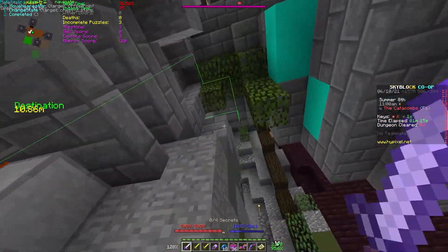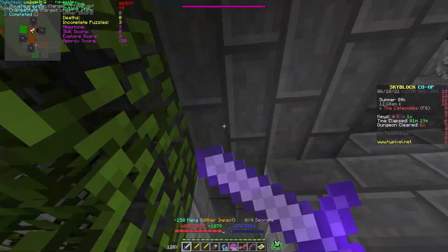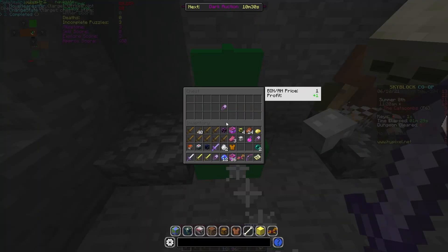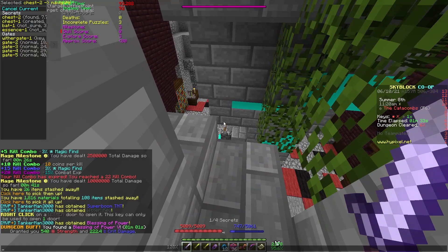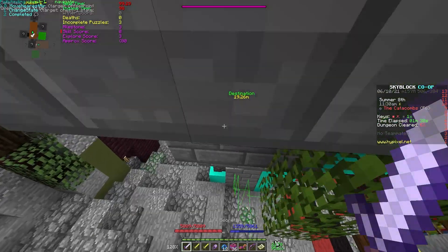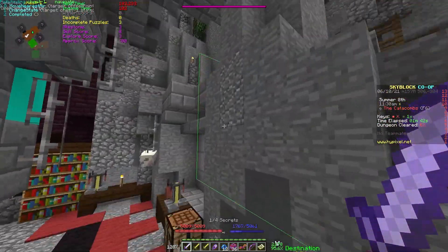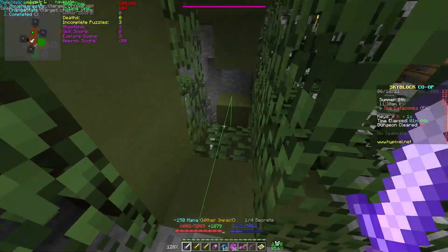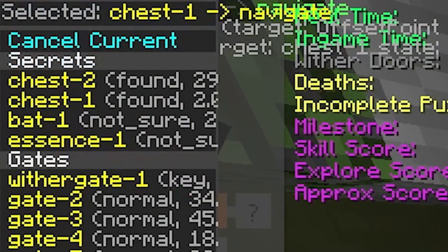So we go over here, then up and into this area. I teleport up and into there, and boom — secret right there. I can toss out the diffuse kit. I found chest 2 and it shows a little 'found' marker, then chest 1 is next. When it's done, it just tells you it's found, so you don't end up searching the same one twice. Go down through here and boom, here's the next one.